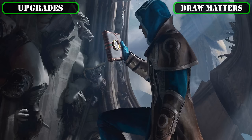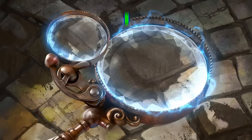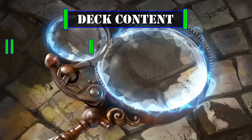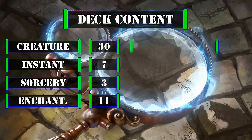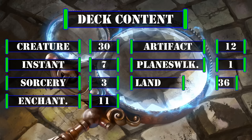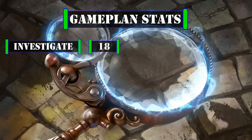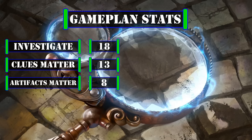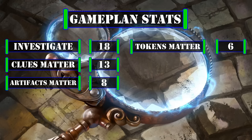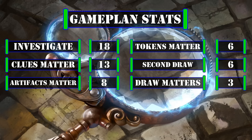Now that we've covered all 24 cards that we've upgraded from the core build, let's take a look at the breakdown. This deck currently has 30 creatures including our commander, 7 instants, 3 sorceries, 11 enchantments, 12 artifacts, 1 planeswalker, and 36 lands. Looking at the stats that matter to our game plan, we have 18 cards that investigate, 13 cards that specifically care about clues, 8 cards that care about artifacts, 6 cards that care about tokens, 6 cards that care about our second draw each turn, and 3 cards that care about whenever we draw a card.